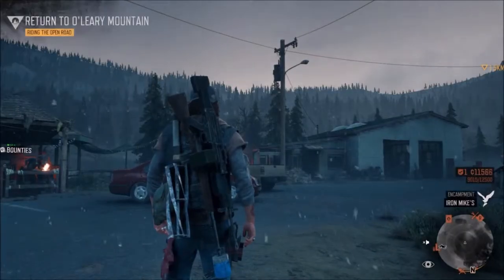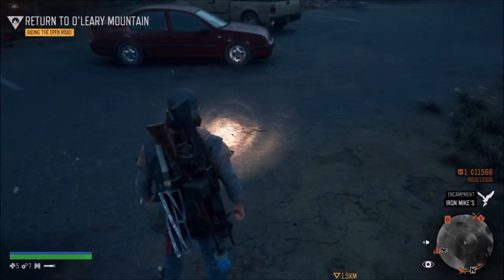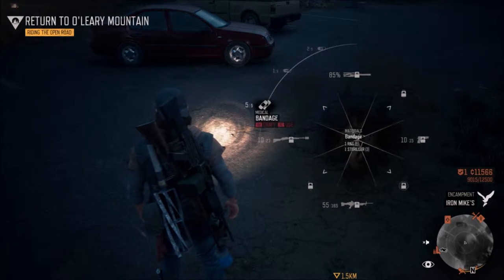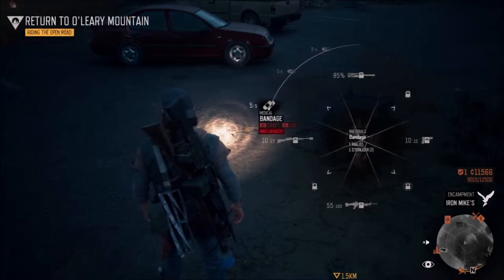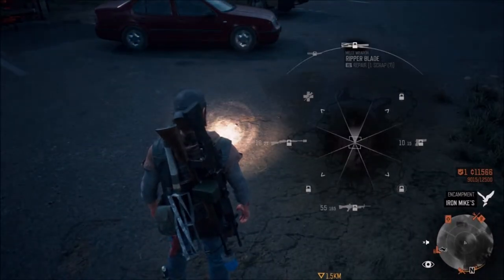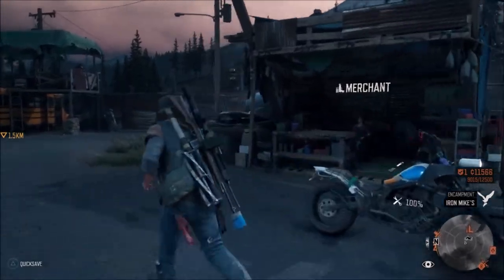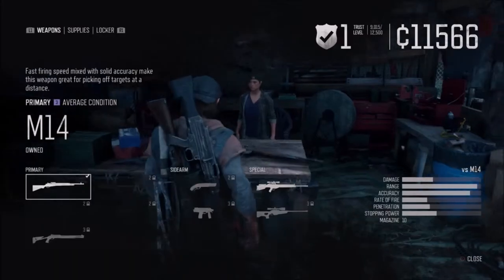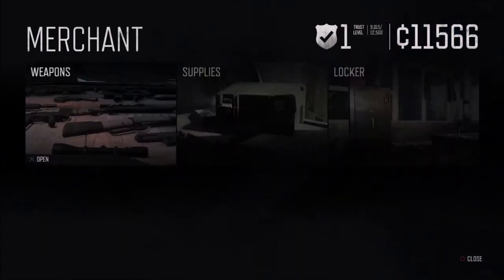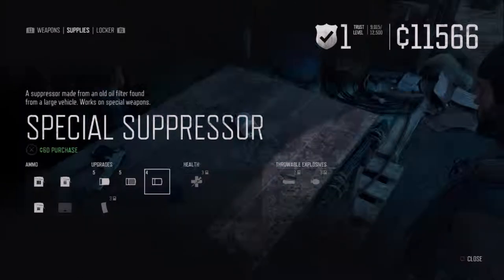Also, have your med kit ready. Looking at the bottom left corner, you've got five — make sure you're going in with some crafted med kits, sterilizer, and rags. Make sure you also have your suppressors because you don't want to go in guns blazing; you just want to go in stealth. That is the best way to do it. To get your silencers, you want to be at trust level one or even two.